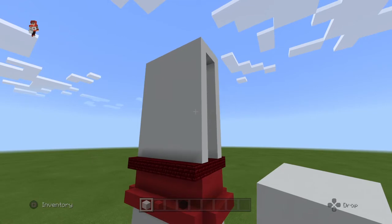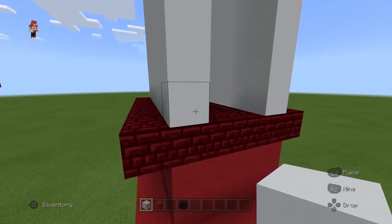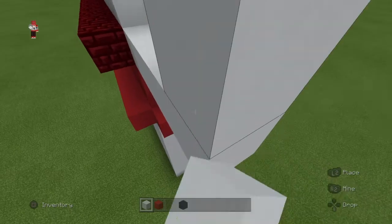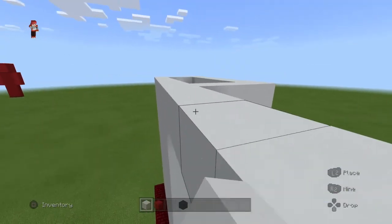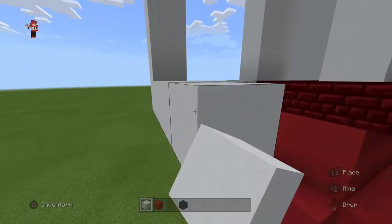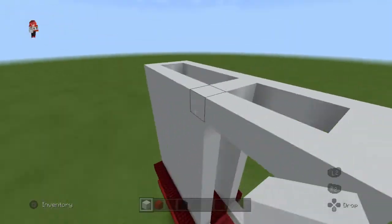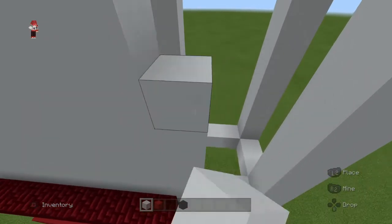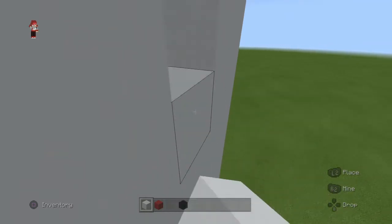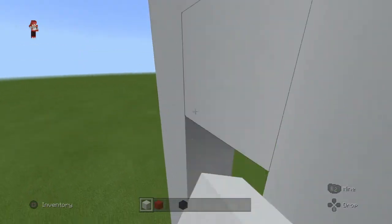Now we're going to do the arms, which are super simple. Go to the first block of the torso - the red nether brick - go up by four, then up by eleven and connect. Go up by three and connect, then go out by three and connect, and go up by eleven. Fill it in with white.